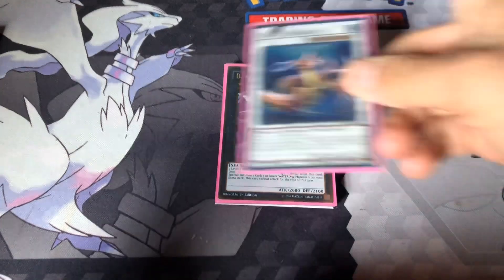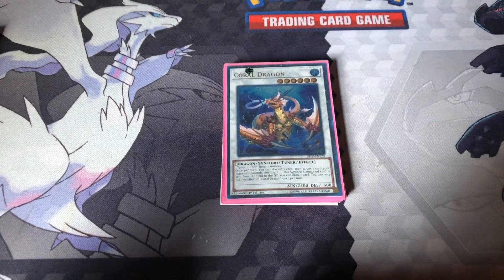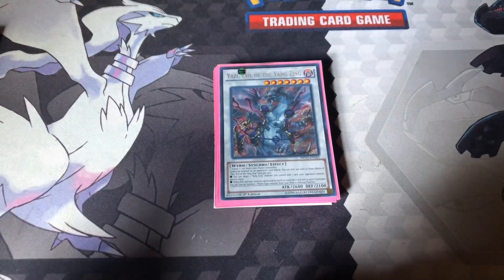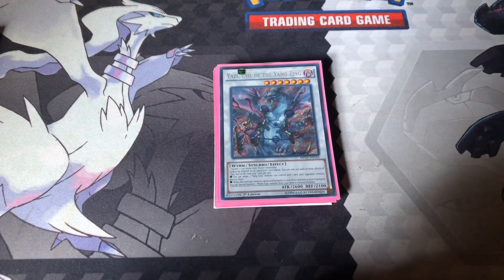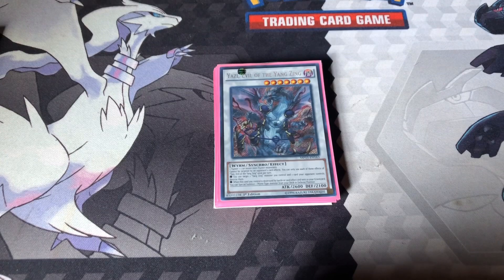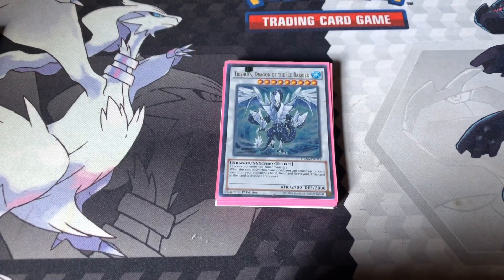For synchros, I'm running Coral Dragon — he just looked cool. You can target a card on the field and destroy it, and if this card is sent to the graveyard you can draw one card, so it's not that bad. I got the Yazi — you can target a Yang Zing monster you control and one card your opponent controls and destroy them both. Or when this card is destroyed by battle or card effect and sent to the graveyard, you can special summon a Wyrm-type monster from your deck in defense position. You mainly want to use the first effect to get rid of something. And last, I run Trishula — she banishes from hand, field, and graveyard, which is pretty big.